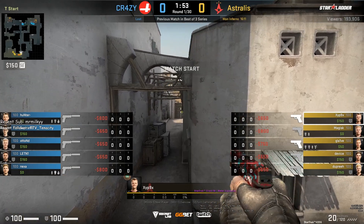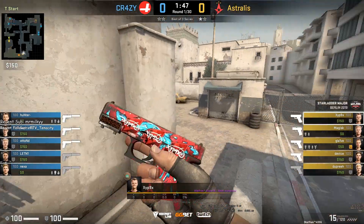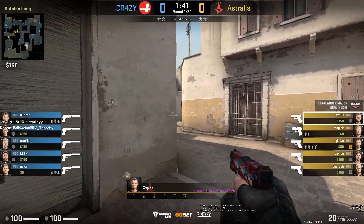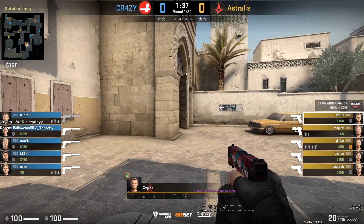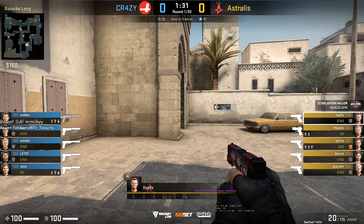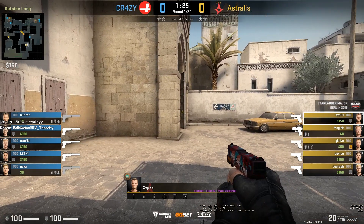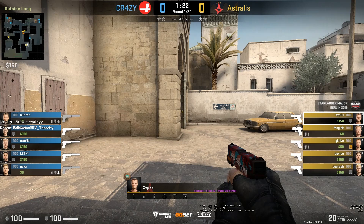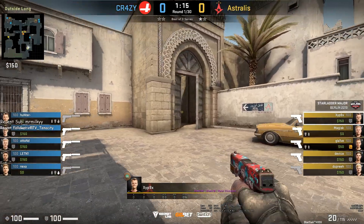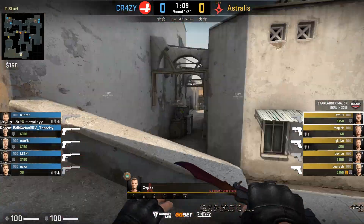Now Ziphnik's POV: at the beginning of the round he buys armor and helps watch mid aggression with Glaive. He comes to palm tree and watches for mid aggression, and is probably also watching long A. There is a flash from Glaive for the Ts to go out mid. Ziphnik is still holding long, waiting for any push. There is a decoy — you can see on the radar they are clearing out cat and have cat control. He starts to fall back after they get cat control and go lower, then runs back to group up with tunnels.